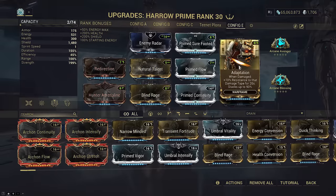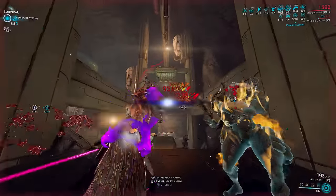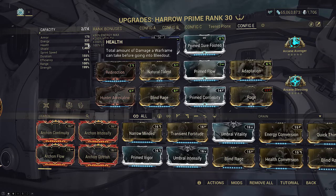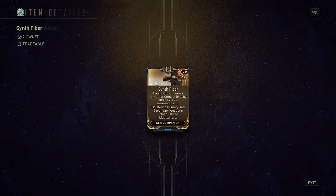We also have Adaptation for another roughly 75% true effective damage reduction, making this Harrow have roughly 98% overall damage reduction at all times. Arcane Blessing bumps us up to 1,500 health when it's maxed out. Health Orbs will rain down due to Synth Set from your Panzer spreading Viral Quills, so it should only take a few minutes to max this out.